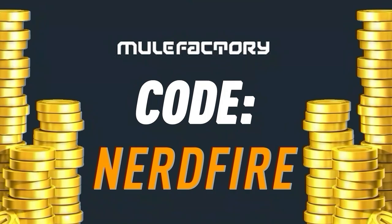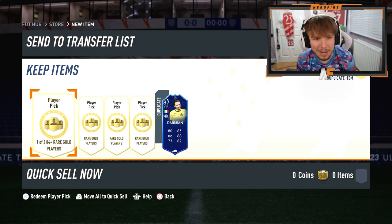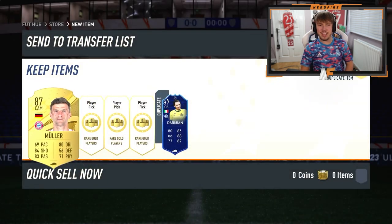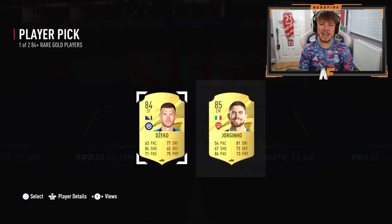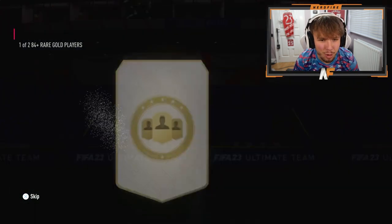We've got four of the one-of-two 84-pluses, so can we see either a hero or an icon? I think it's going to be very hard but we can try. First one is going to be Muller - not the best start but it is a walkout at least, which means we get some fodder. Player pick number two - they give me an 85 Georginio, that's definitely a lot worse.